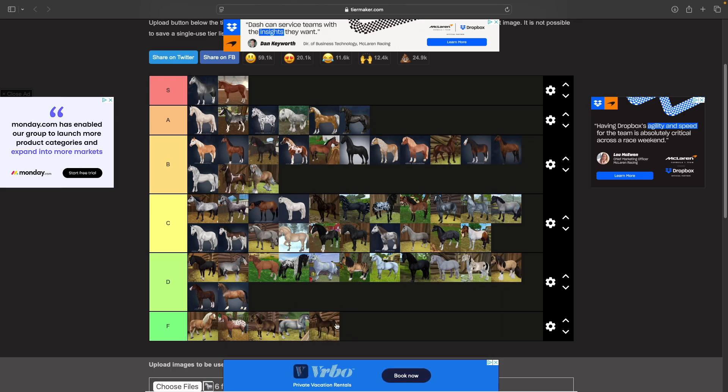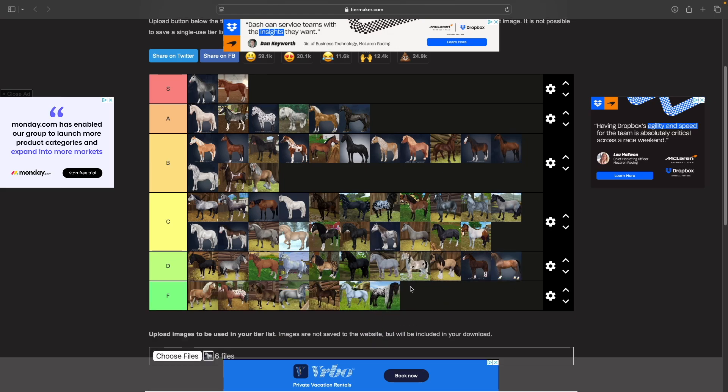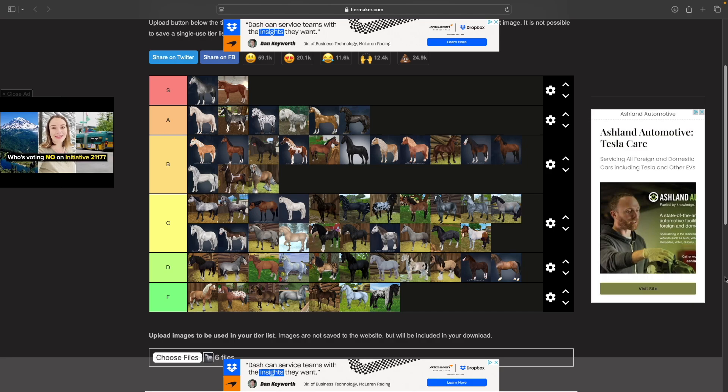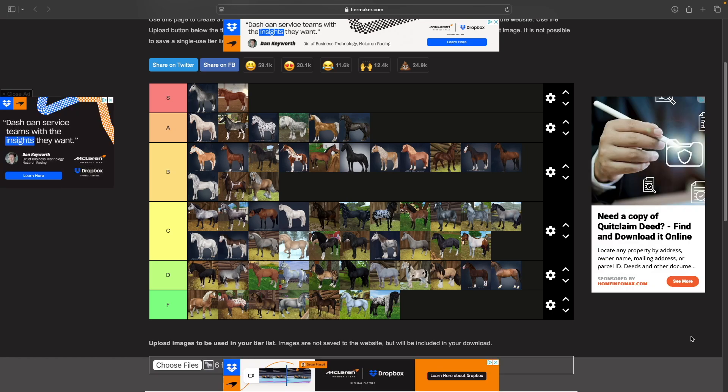Then I think the Arabian Thoroughbred needs to go down to F, and the old Halfinger... the Jorvik Friesian should also go down to F. I think that's good — let me know what you think about my ratings. I did pretty well but obviously I have different tastes. I'll try to upload this tier list template and put a link in the description — tag me if you make your own!